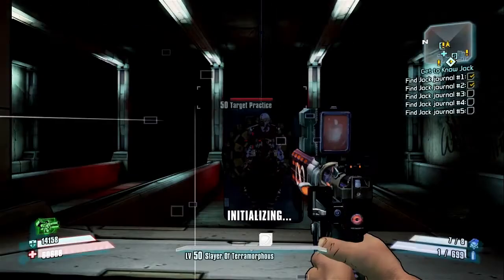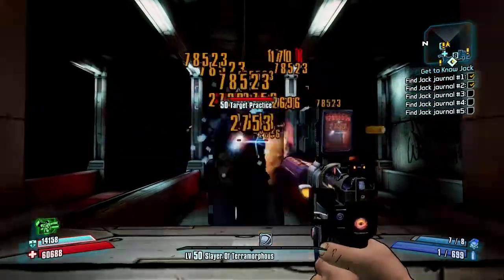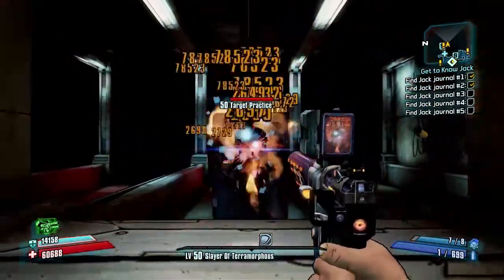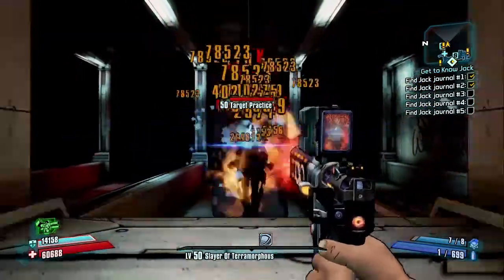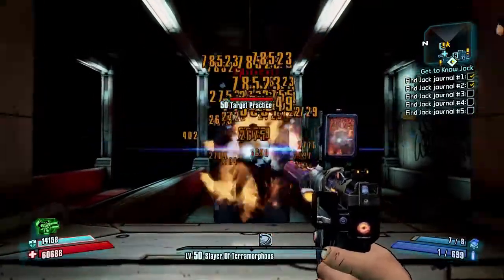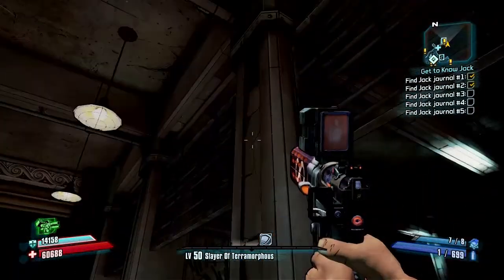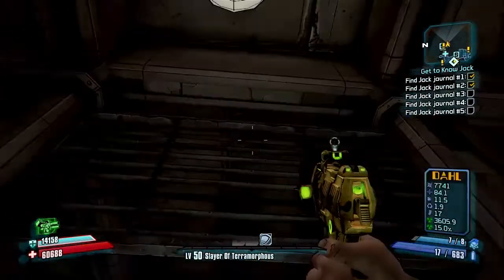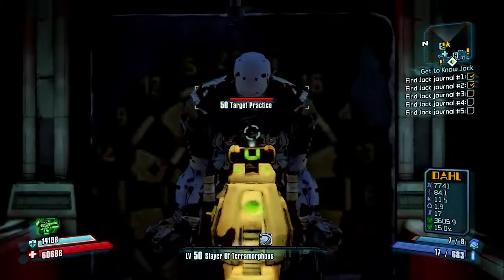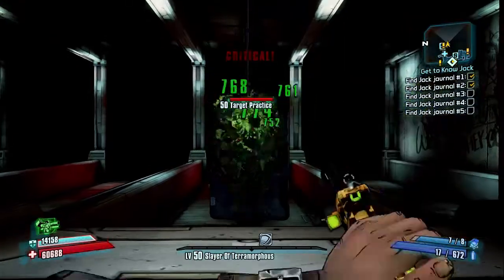So anyway, as you can see it just does an immense amount of damage and I'm getting a lot of action crits here. You can actually see the ammunition is not going down whatsoever. You're probably thinking I'm hacking, but here's another pistol — as you can see, the ammunition is going down with this one. So yeah, that's the difference.